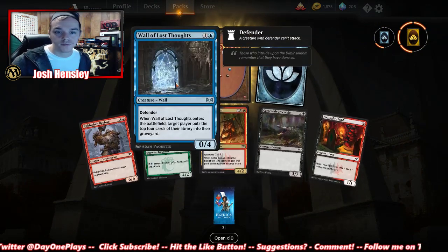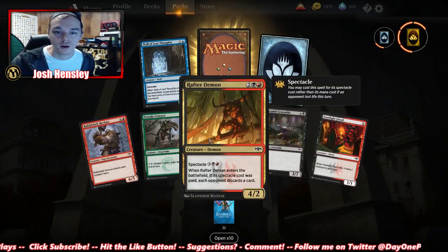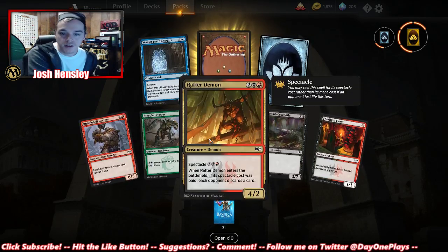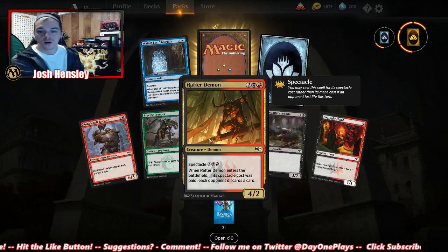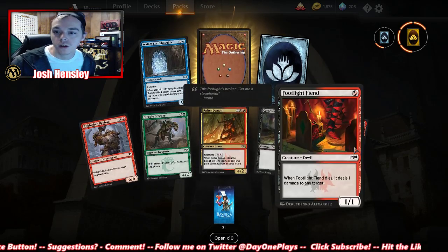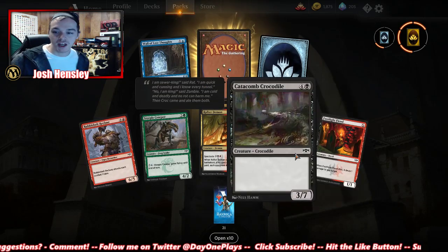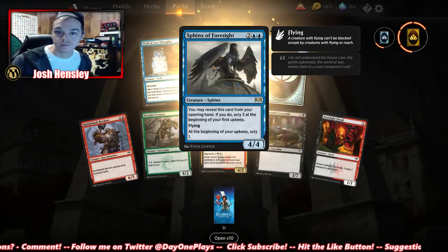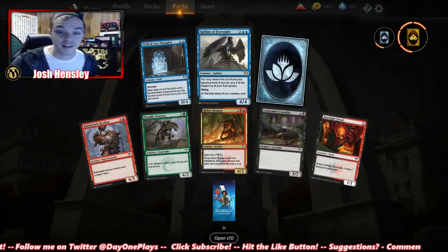Wall of Lost Thoughts — defender; when it enters, target player puts the top four cards of their library into the graveyard. Rafter Demon — spectacle for five; when it enters, if its spectacle cost was paid, each opponent discards a card. Pyre Fiend — when it dies, it deals one damage to any target. And another Sphinx of Foresight — I do like the Sphinx of Foresight, guys.